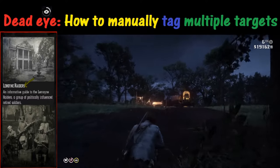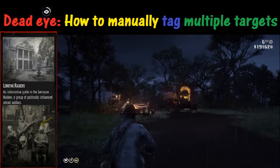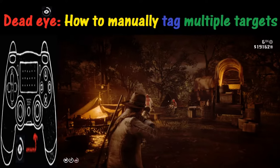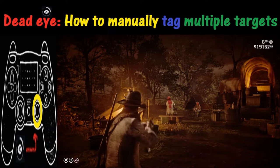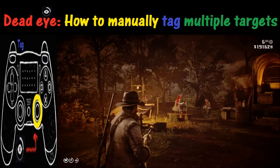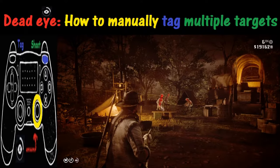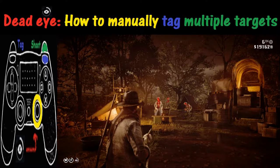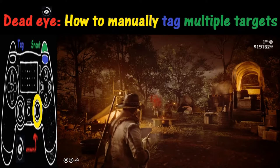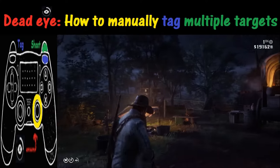Now we can go ahead and pay our friends the Lemoyne Raiders a visit. To activate Deadeye, simply push the R3 button, then tag targets using R1 — as you can see, there are multiple targets here. You can tag up to six times since that's how many shots we have, then push R2 to shoot and take care of all the targets.